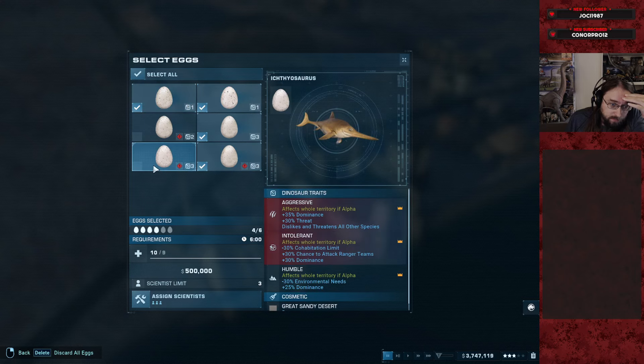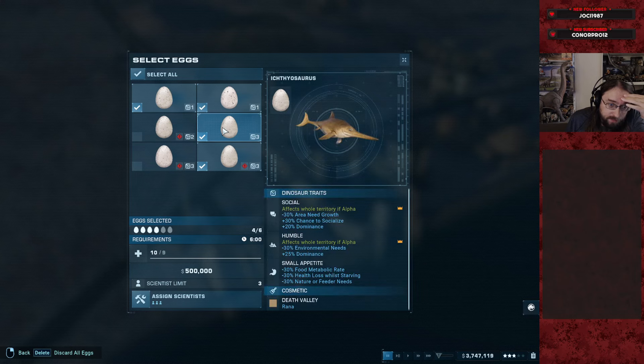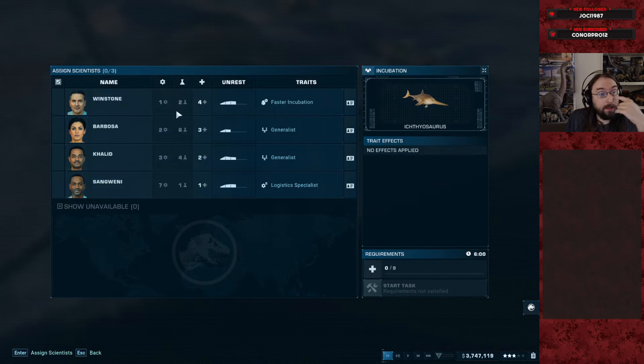Not paid enough attention to the eggs. Social humble, weak. Social humble, small appetite — nice! So we can hatch you. We can't hatch aggressive intel — also can't be hatched, so we only get four here.